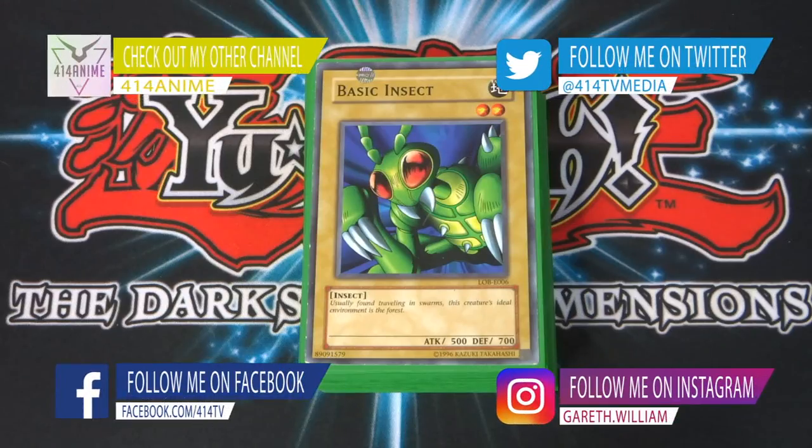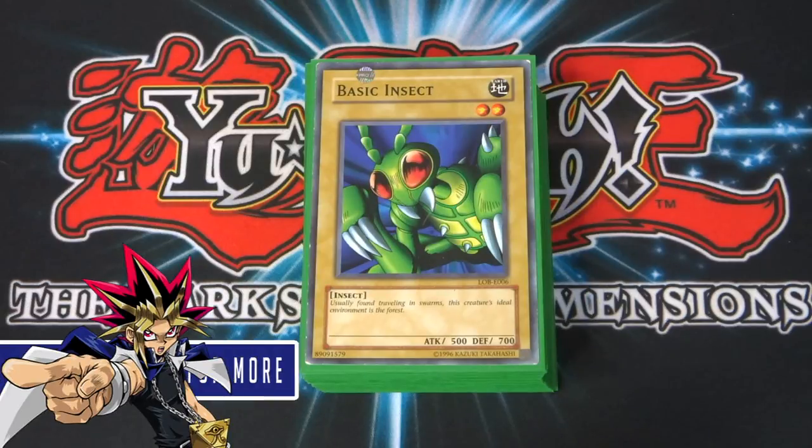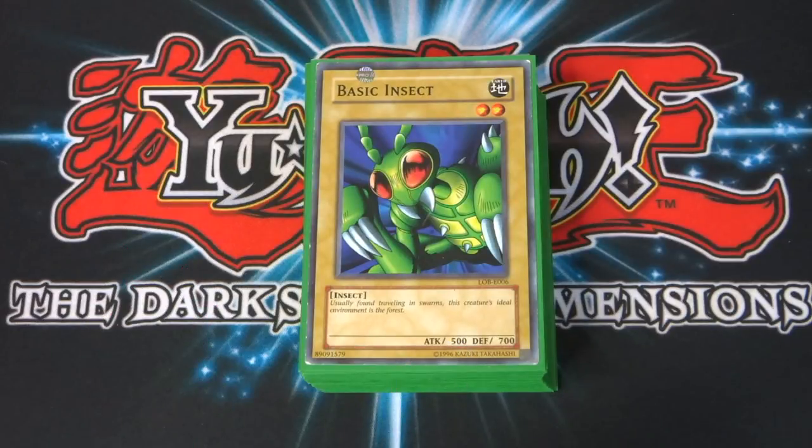What's up there and welcome to a brand new video on 414 YGA. In today's video, I'm bringing you my Weevil Underwood 40 Card Deck Profile. It's been a while since I've done a deck profile, so bear with me if I'm a bit rusty, but I'm really excited to get back into showcasing these decks, showing you how I've built them, their strengths, weaknesses and whatnot. If you're new here, why not join the 414 community by hitting the subscribe button and the notification bell so you don't miss out on any of my future deck profiles.